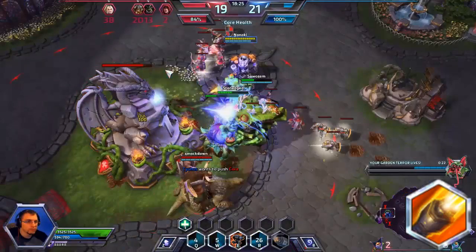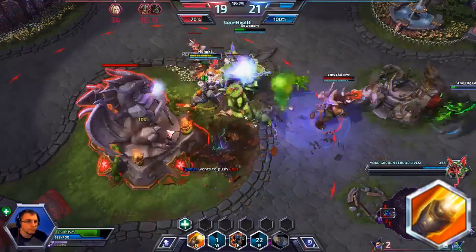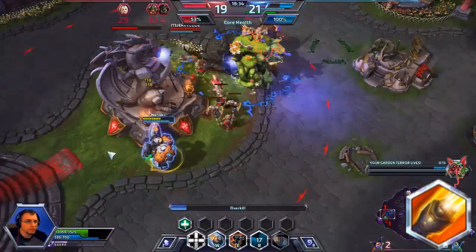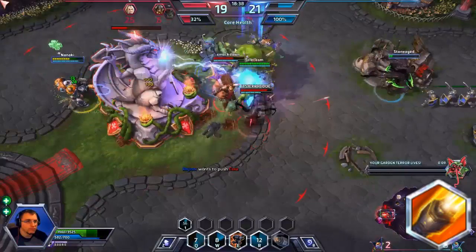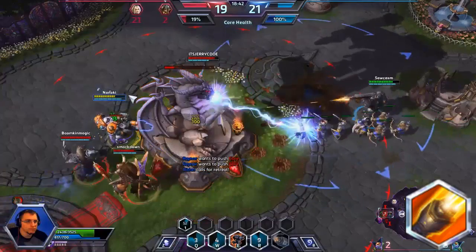Look at this clip to see how I am using the strafe that Q provides to better position myself to attack the enemy's core. I am never attacking anything else but the core here, and I am also staying away from the enemy hero so that they cannot attack me. See how Valla is using her ult, but I am positioned on the other side of the core so none of her damage can reach me. By the time they caught me, it was too late.